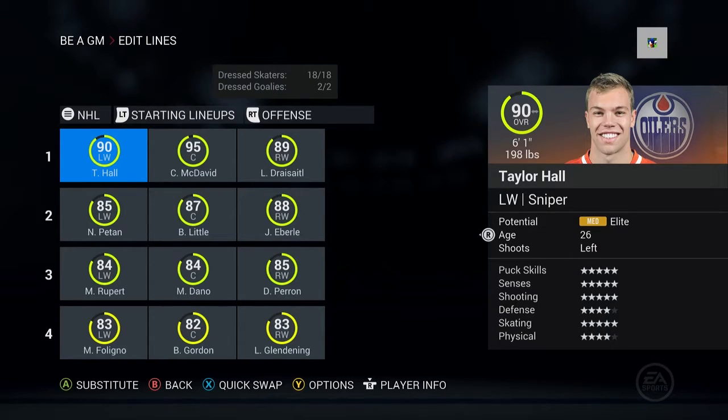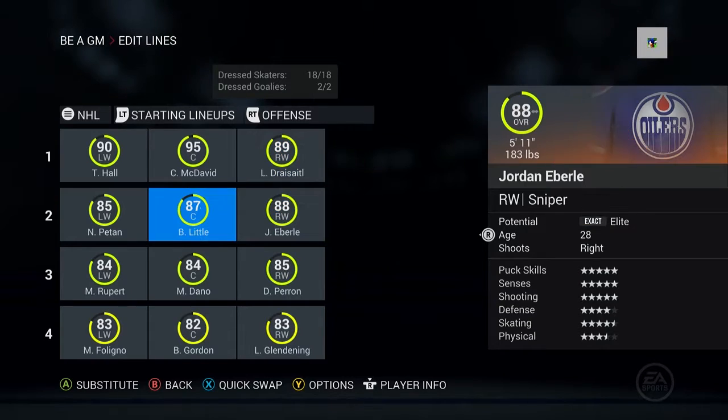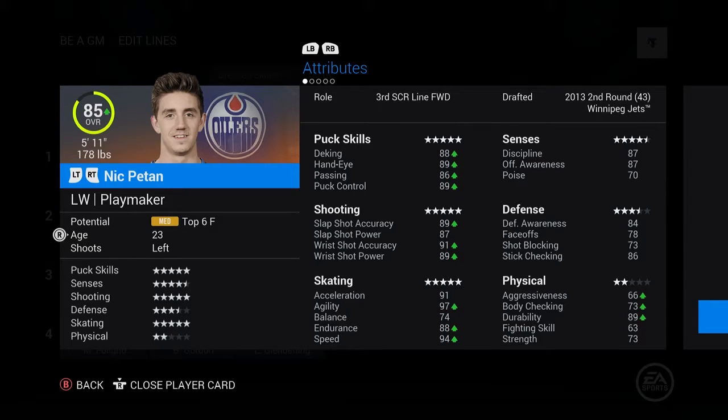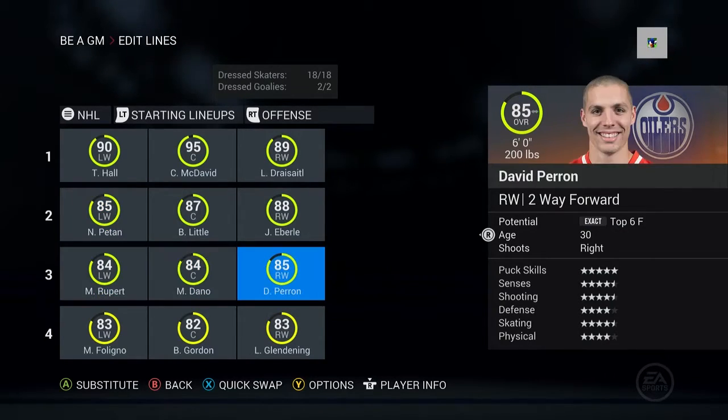Dreisaitl — we moved him from center to right wing. He was on the wing at the end of last year, but I made him a natural right winger now because he's had a really good year there. As for Patan on the second line, he was a right wing but I changed him to left wing because he's left-handed anyway, and a lot of people are calling for that even though he's a third line scoring forward.